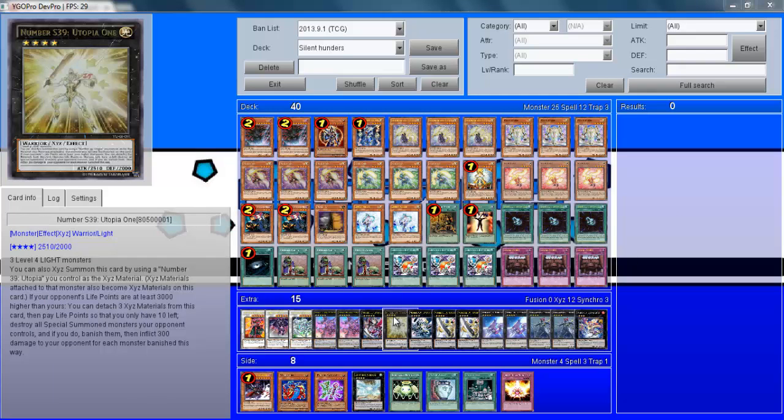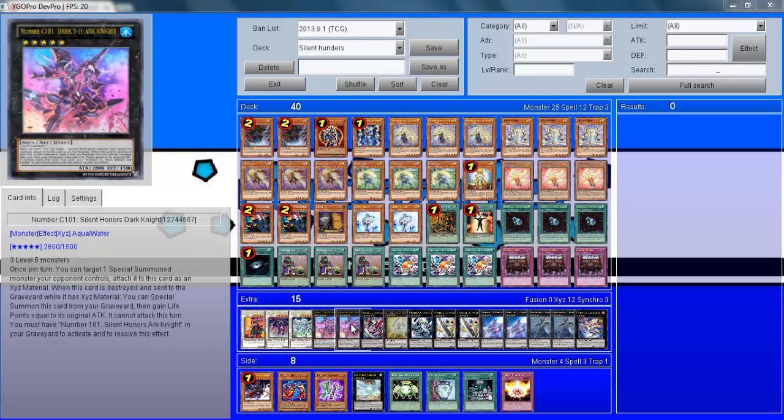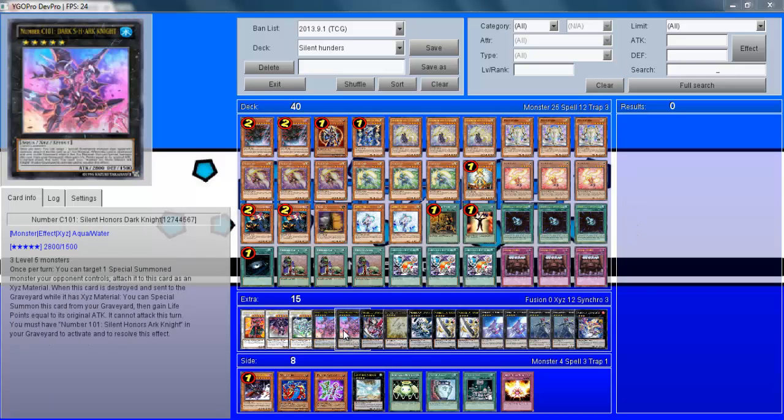You may decide to take one Utopia out and put in the third Silent Honors Ark Knight — that's perfectly fine. Having the Utopias allows for a few more flexible plays. One Utopia is a great card for stopping a big field presence early on and putting you back in the game. Two Silent Honors Dark Knight — when this card is out it's almost game over, because if they try to take it out, with the exception of a few cards like Dimensional Prison, they're going to have trouble without you getting its effect off, gaining the life points back, and they have to use so many cards to do it. It becomes almost impossible, especially if Royal Decree is out, taking away their chances of going Bottomless or Dimensional Prison.